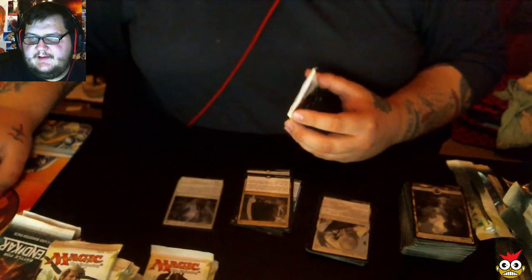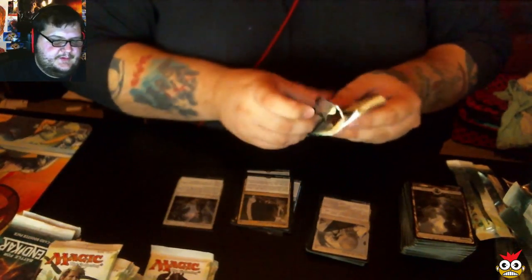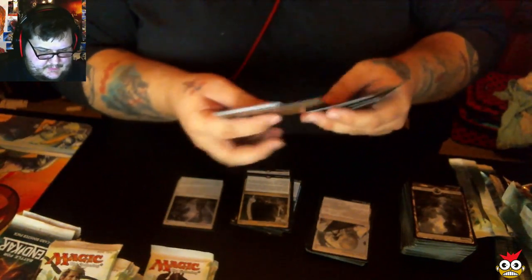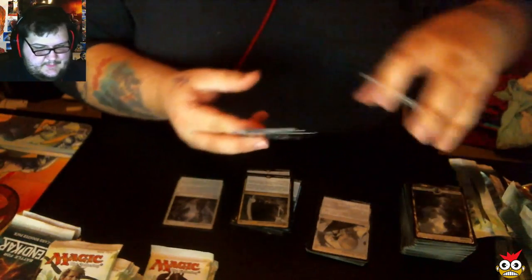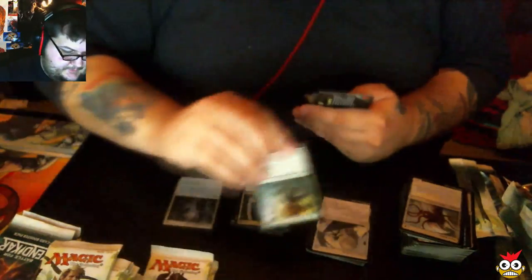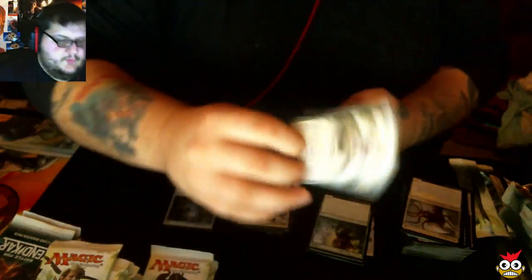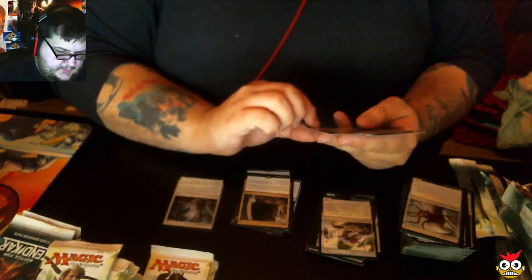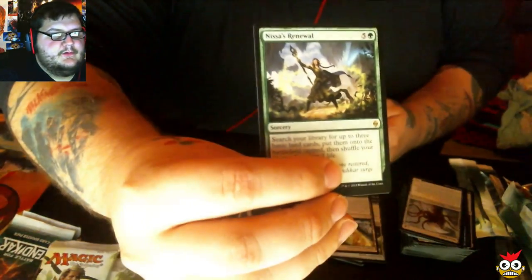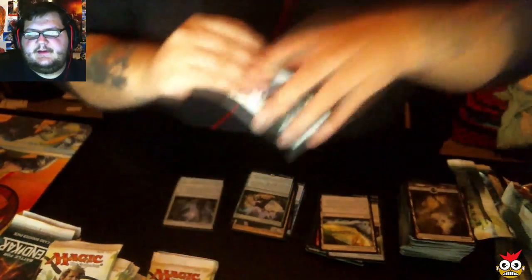I traded off my Rift today, traded it for a couple of really nice new monitors. Our first uncommon: Tajuru Warcaller. Next uncommon: Ruination Guide. Third uncommon: Blighted Woodland. And our rare is Nissa's Renewal. I don't know much about Nissa's Renewal — I don't know if it sees constructed play or not. It may be.